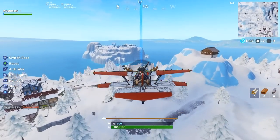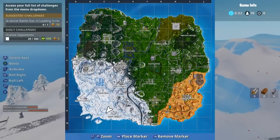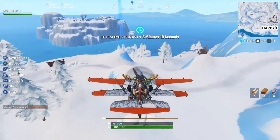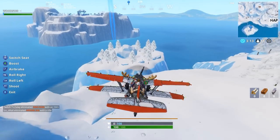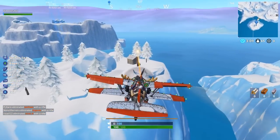You want to face southwest and go down to this little island I have pinged — this island is not too far off Happy Hamlet. When you get down here we are going to be doing the glitch on this little island. When you are flying over, you may as well start shooting the trees because we are going to need to clear a few of them to actually do the glitch.